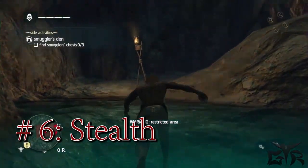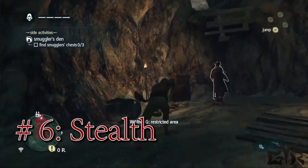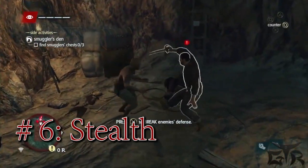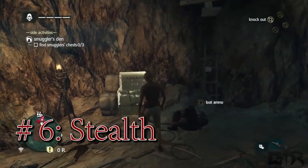We are going to move to a different location now. This is a smuggler cave — this one happened to be accessed from underwater, but not all of them are. Here we ran in without looking around and that got us into a little bit of trouble.